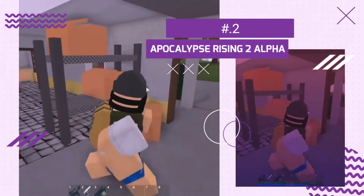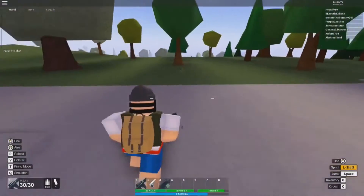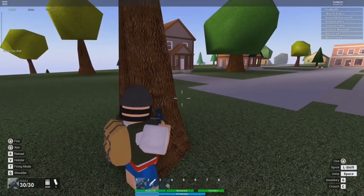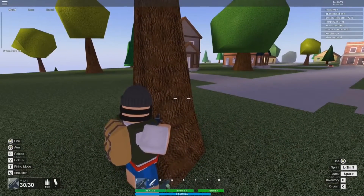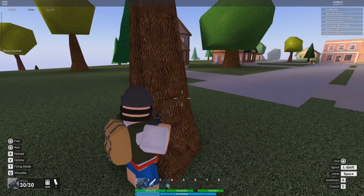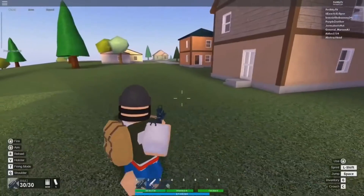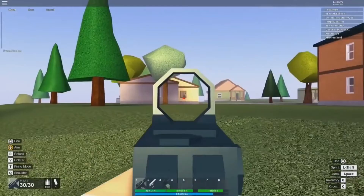Number 2: Apocalypse Rising 2 Alpha. The game name must have hinted at what the game is all about, but let's still talk about it. The game revolves around the idea of the apocalypse, and not only do you have to survive it, but you also need to defeat the zombies roaming around. This element has added a lot of fun and gained a lot of players' attention. The cool weaponry and the big map that is accessible have made the game even better. The only downside is that it isn't free and costs 300 Robux, so a lot of people don't have access to the game — but whoever does loves every bit of it and recommends it to others who are into this genre.